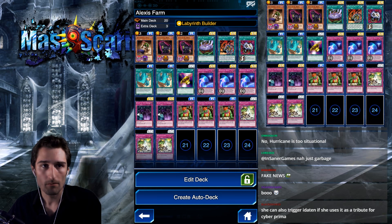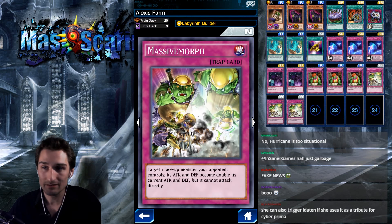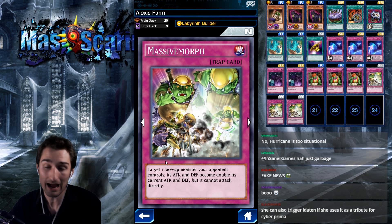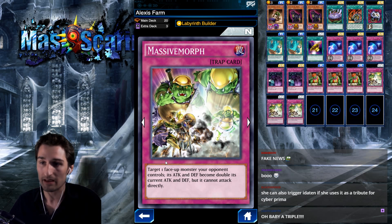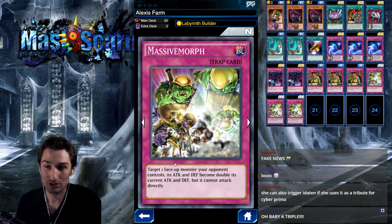Dakini's effect targets and makes us destroy our Labyrinth Wall. We're going to use Massive Morph to counter the effect that's buffing her ritual monsters by a thousand. What this is going to do is — after they get buffed by a thousand — they'll be strong enough to attack into our Dimension Gate holding our Labyrinth Wall out of play, but we're going to Massive Morph it so it's not allowed to. And it's genius.